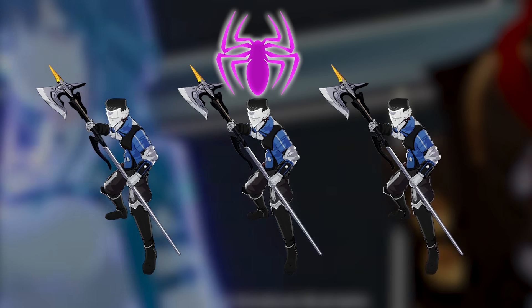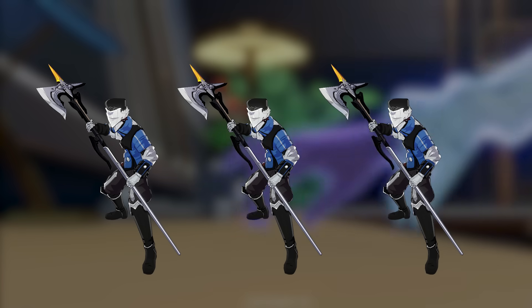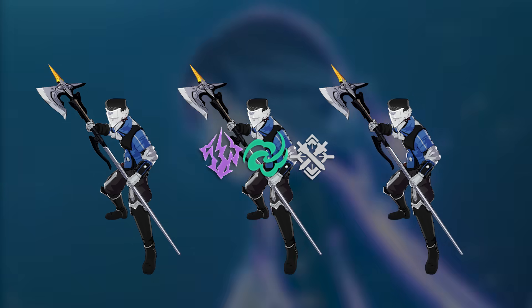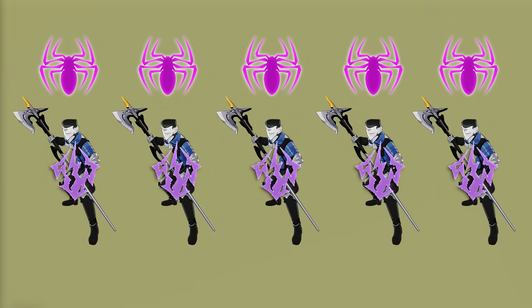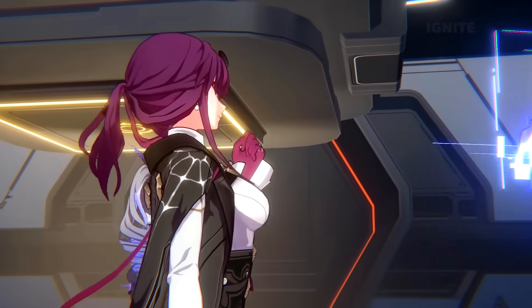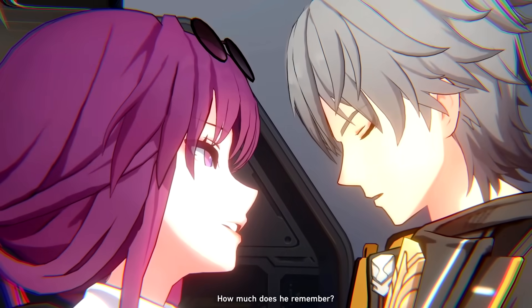Her skill deals damage to one enemy as well as a little bit of damage to the enemies adjacent to it. If the target enemy is currently receiving damage over time — which I'll refer to from now on as DOT — all DOT effects from any character are immediately triggered for a percentage of their original damage. Her ultimate deals damage to all enemies with a chance for them all to become shocked, which is lightning DOT, and they'll immediately take damage from all DOT effects, just like with her skill thanks to her ascension 2. Shock will last for two turns and deal damage at the start of those turns.